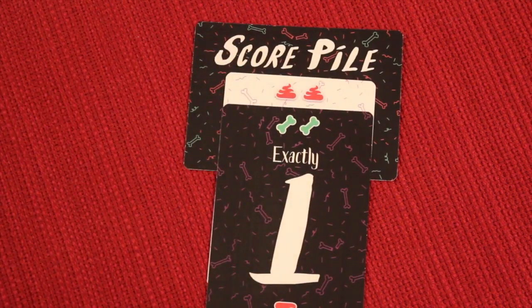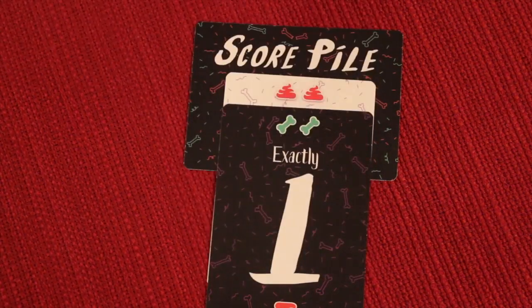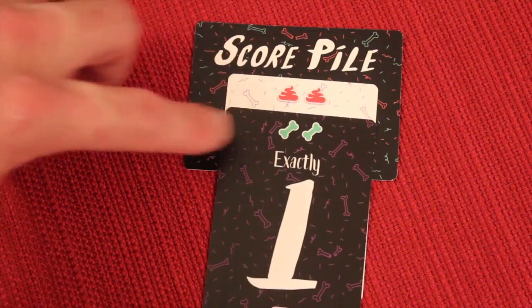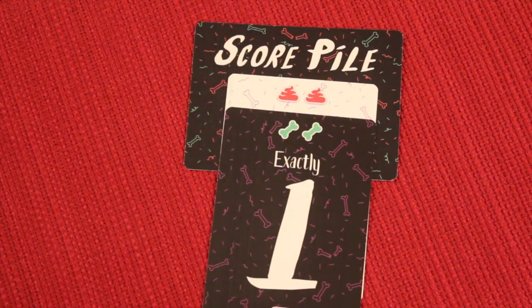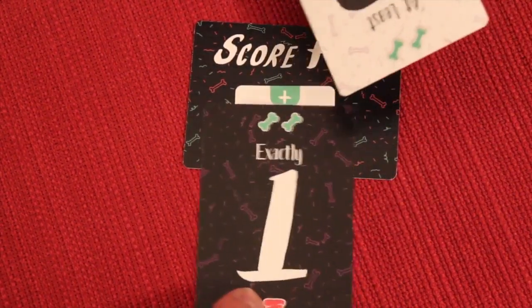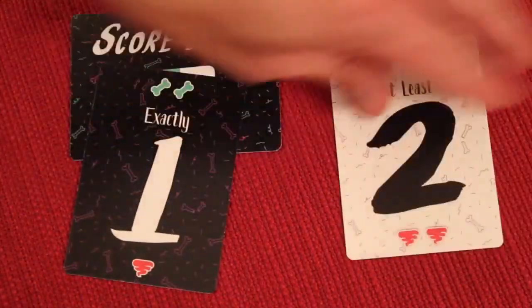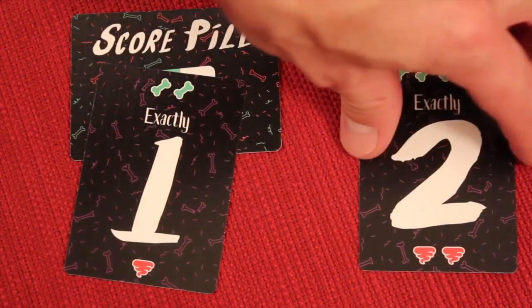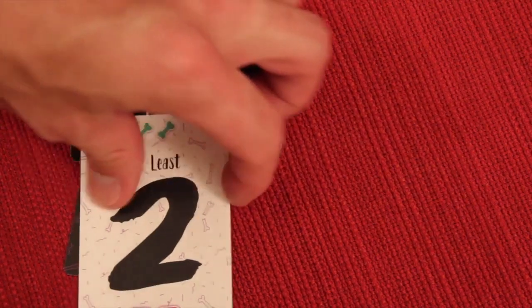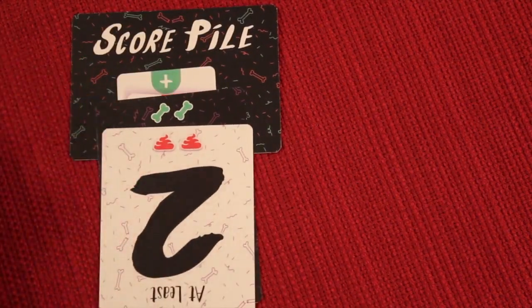During a later bidding round, instead of taking a new card, you can use a penalty poo card to redeem yourself. You use either side as your bid for that round — at least two, or exactly two. If you succeed, you turn that negative into a positive. If you fail again, it stays and you can try to redeem it later.